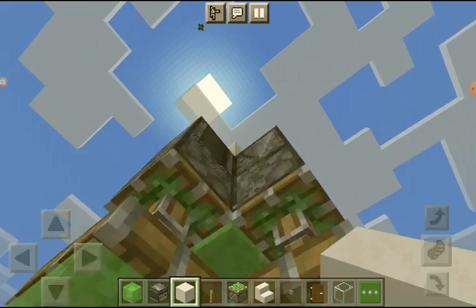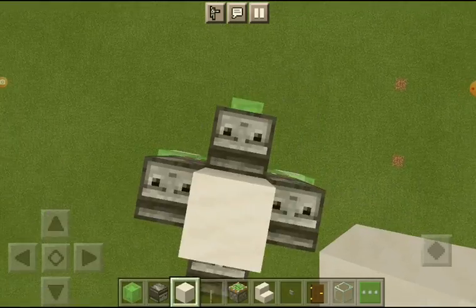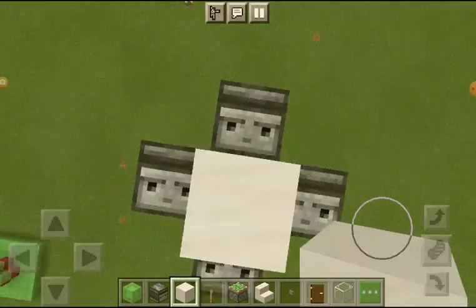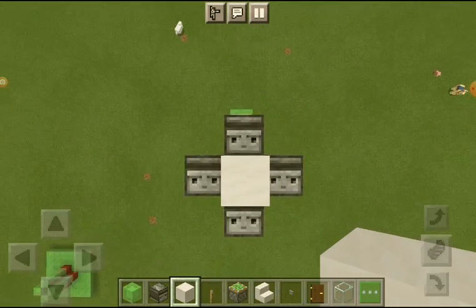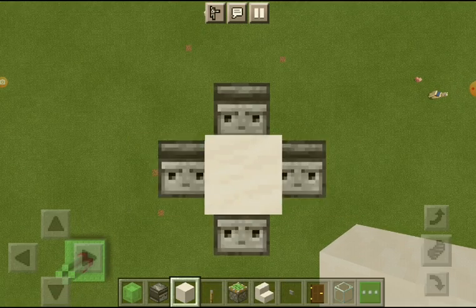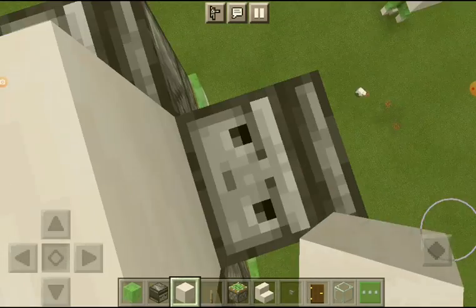If you just put a block in the middle it should start working. Then you can go up on the block and ride it up.